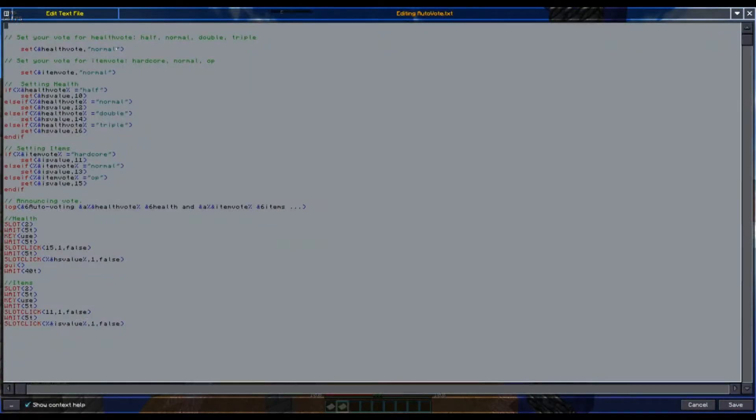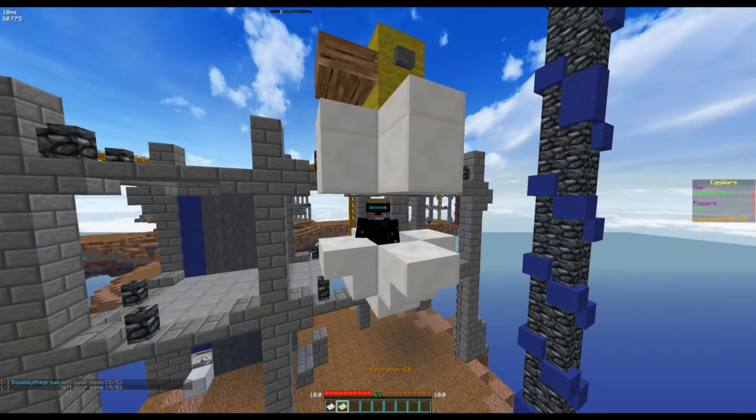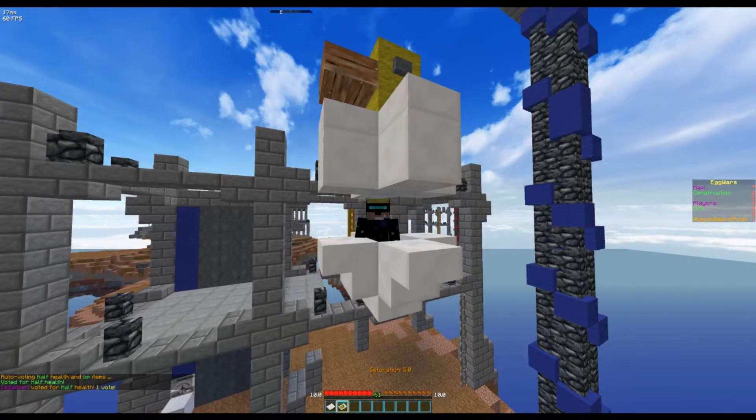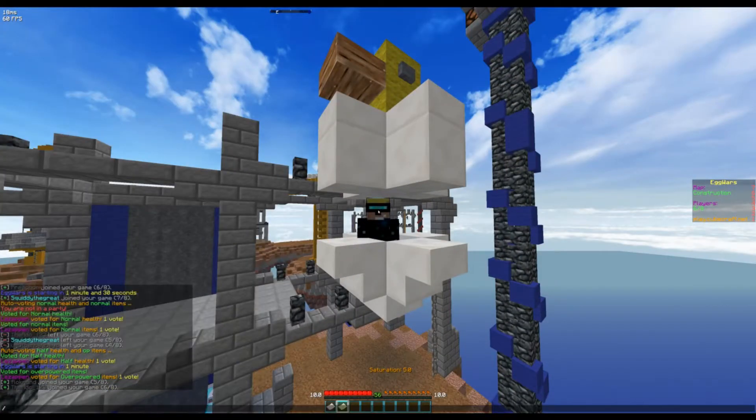I could maybe make this a bit easier, but let's change it back to half health and OP items, save. There you go — so now I can just press this button again and I'll vote for half health, overpowered items, automatically, at the press of a button.